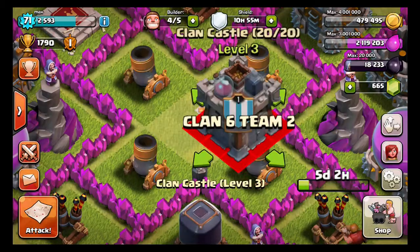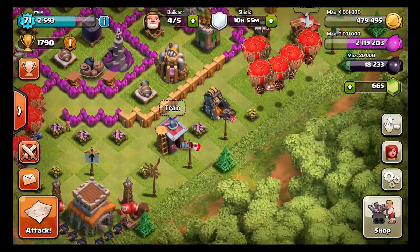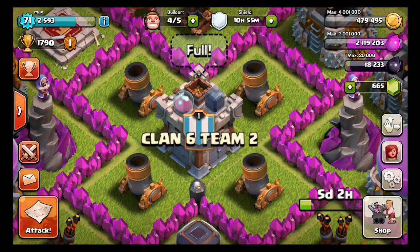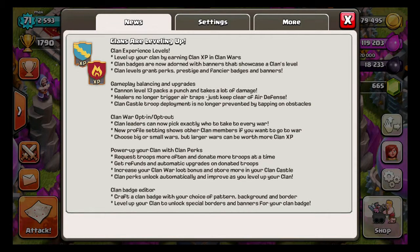In my clan, you can see there are two people opted in — me and one other person. I started a new clan as part of a challenge I'm doing with some friends, which is why I'm in this clan. Anyway, that's the opt-in/opt-out option.